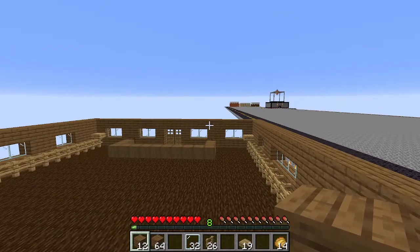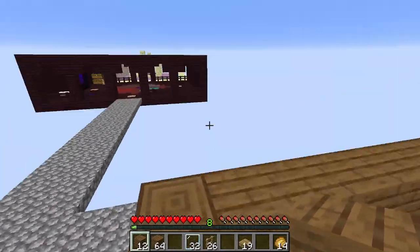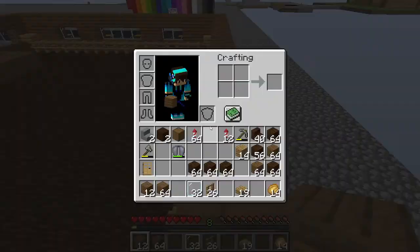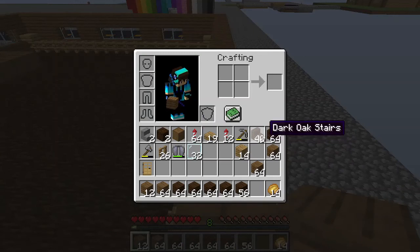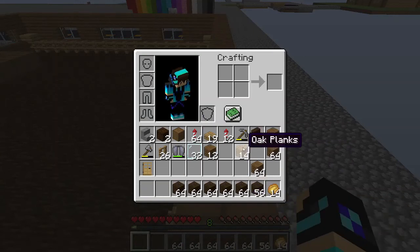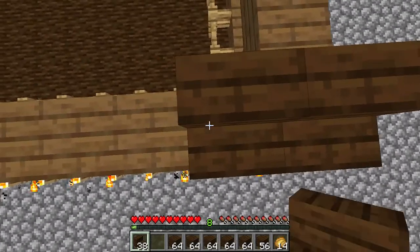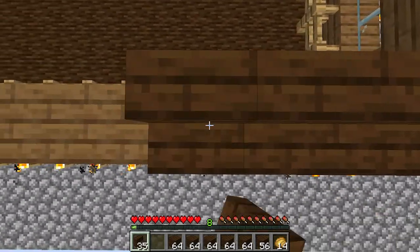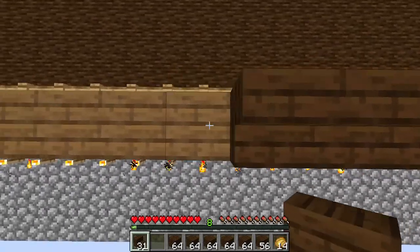We also have to run down to the cake factory and place some cakes here. The roof is going to be dark oak wood. We have to place it like that.